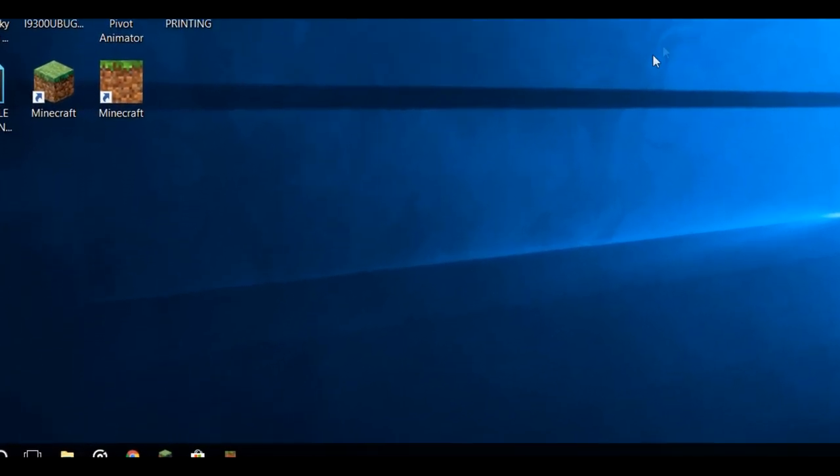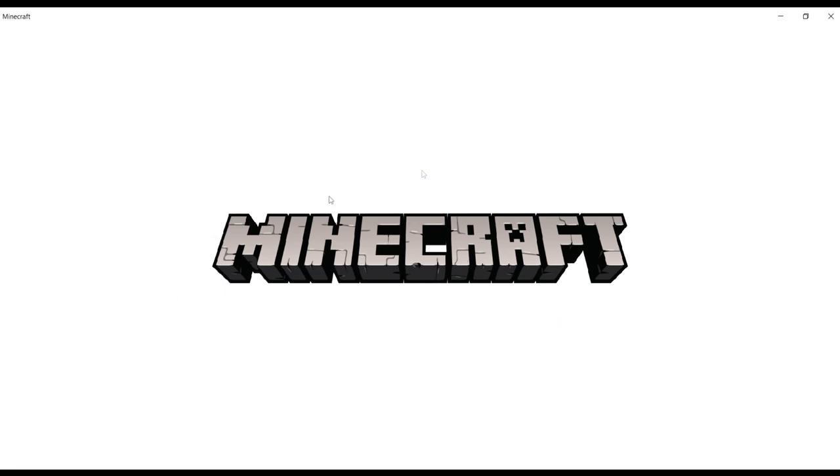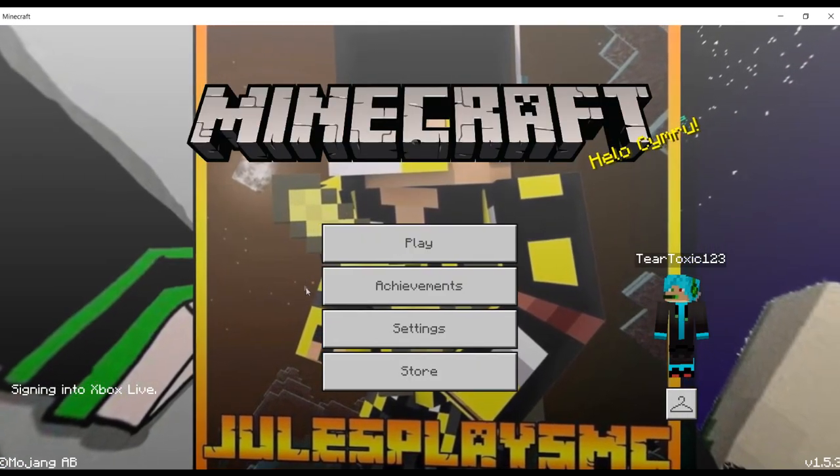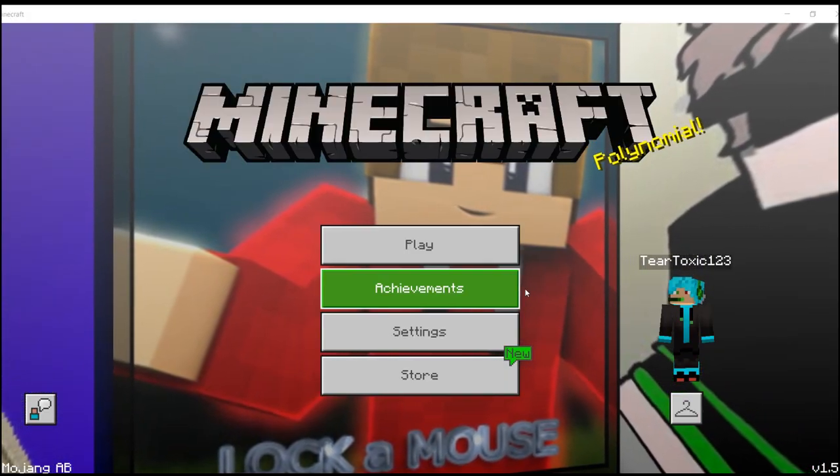Step 2: Open Minecraft for Windows 10. Step 3: Press the hanger on the bottom right of your screen, below the player.